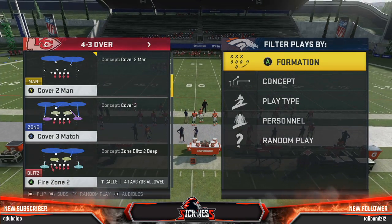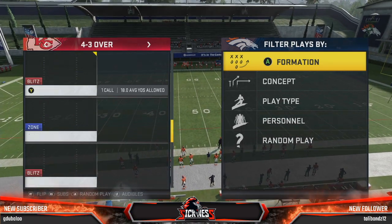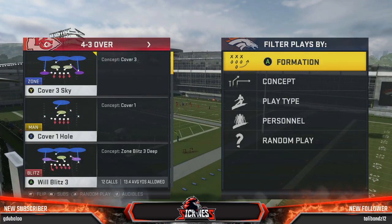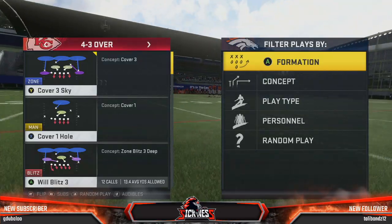You've got Fire Zone 2, which is going to be your generic cover 2 with soft spots out there. You also have Mike Will Blitz, and you'll also have your traditional cover 3 look with Will Blitz 3. The main one you're going to want to run is going to be Will Blitz 3.